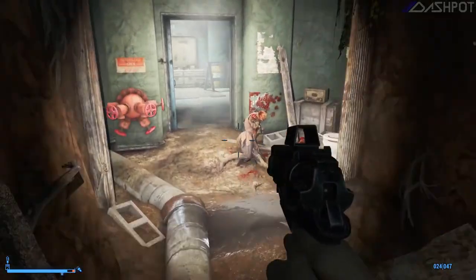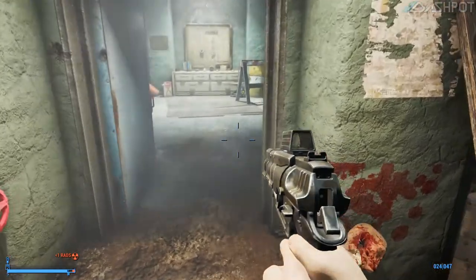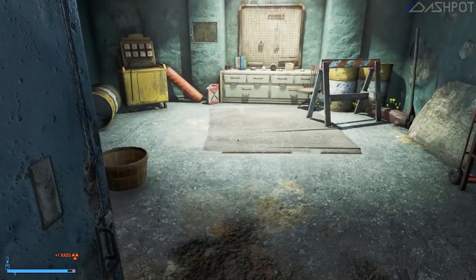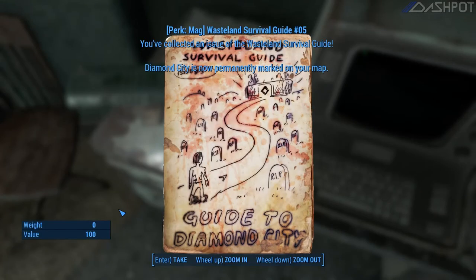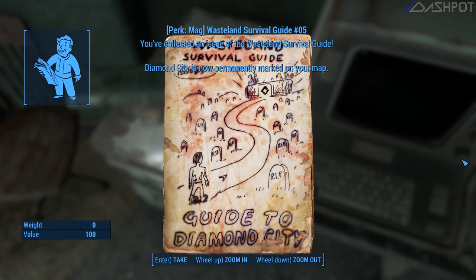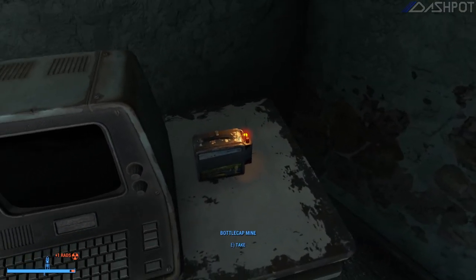Good boy Kenobi. What's this? Diamond City is now permanently marked on your map. Okay, cool — I thought it already was on our map, but sure why not. Let's check his terminal real quick. I cannot believe we got that on the first guess.